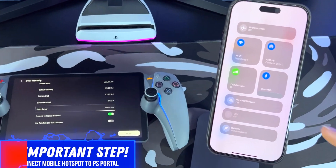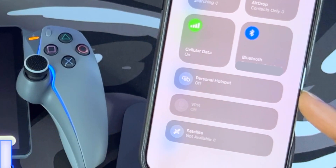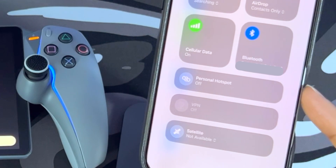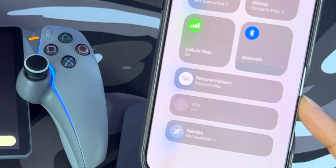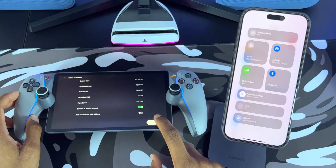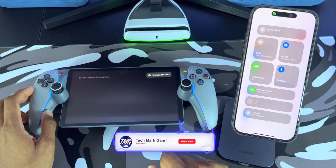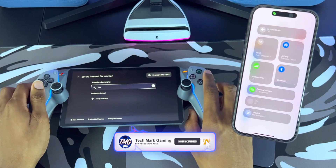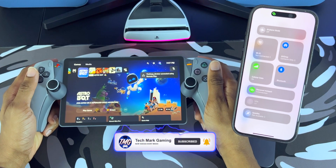Now before you press Done, here's the most important step. As you can see on my iPhone, the mobile hotspot toggle has been turned off automatically — most likely a security measure. So turn that back on; it will say discoverable now. On the Portal, click Done and give it about a second. As you can see, the iPhone is now recognizing that the Portal is connected to the mobile hotspot. Now you can connect to the PS5 and game on the go.